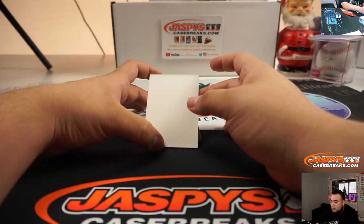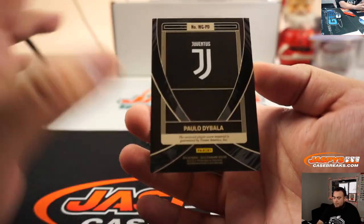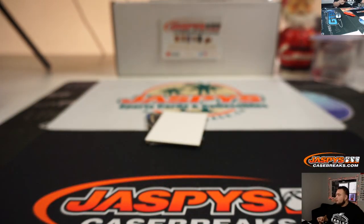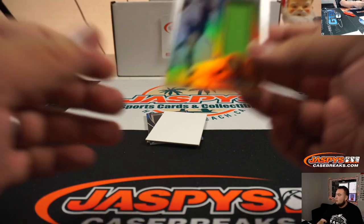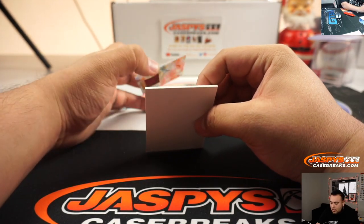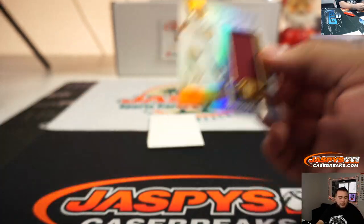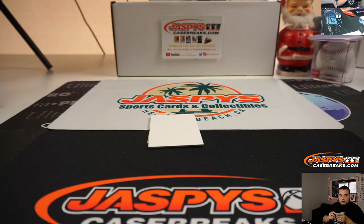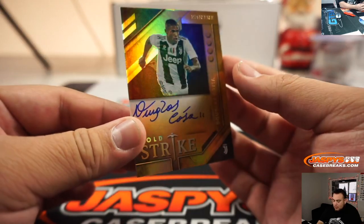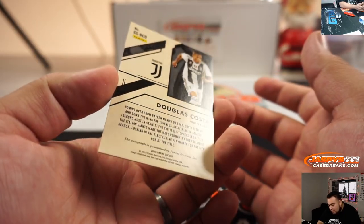All right, let's go with the three hits. We got Paolo at Juventus — 3 out of 49 — three going to John. And we got Andrea — 41 out of 89 — spot one going to John. And the last hit, which should be the auto, is Douglas Costa — and it's an on-card auto, very nice. Is that not numbered? I don't think it's numbered.